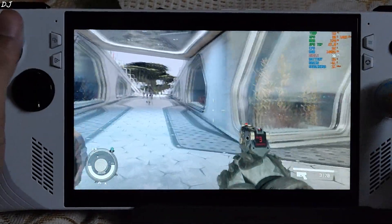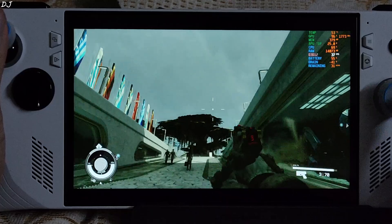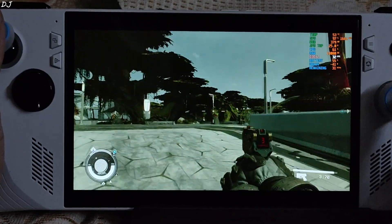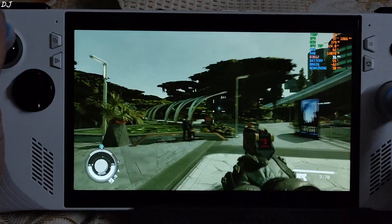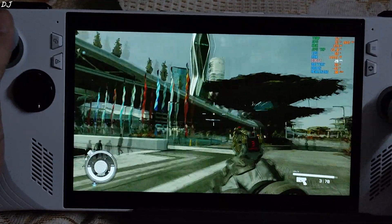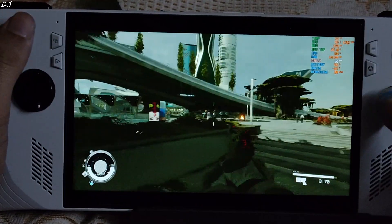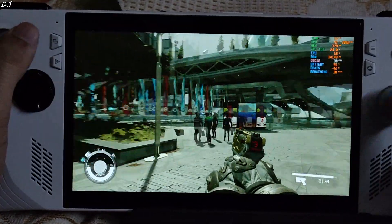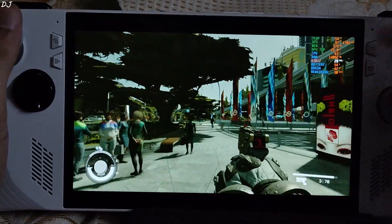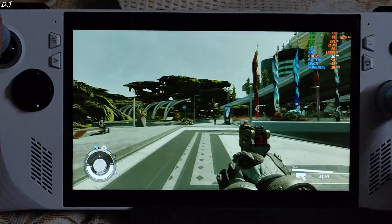Starfield had a rocky launch with performance issues, but since then it has received some performance improvement updates. Here it's raining — a thunderstorm. FPS may drop below 30; it's hovering around 28 to 32 FPS. Not bad at all. Power draw is around 42 watts. We are hitting the GPU bottleneck. Now I'll use the mod.